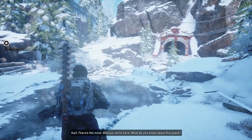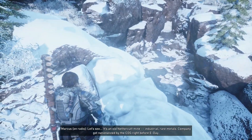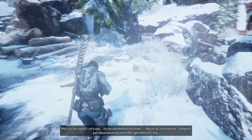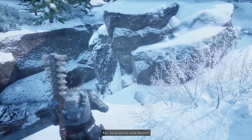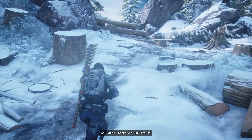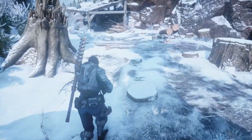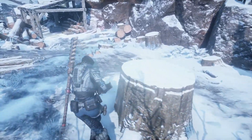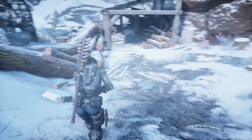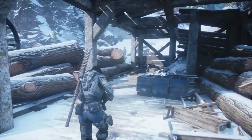Marcus, we're here — what do you know about this place? It's an old Nethercut Mine. Industrial rare metals company got nationalized by the COG right before E-Day, so no activity since the war. No COG activity — can't speak beyond that. Okay, thanks, we'll be in touch. It's awesome that Marcus is basically like back in Gears 1, 2, and 3 it was Anya helping Marcus out, and now it's kind of like Marcus helping Kait — kind of like Marcus being the recon guy.